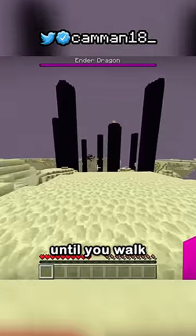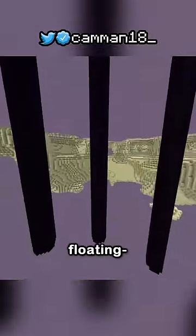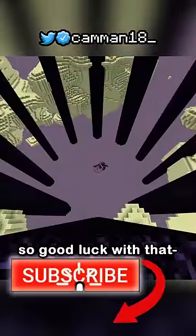It looks normal at first, until you walk to the center and the island just isn't really there, leaving some pillars floating and the fountain on the bottom clipped into the void. And the dragon will kind of just dive bomb when it perches, so good luck with that.